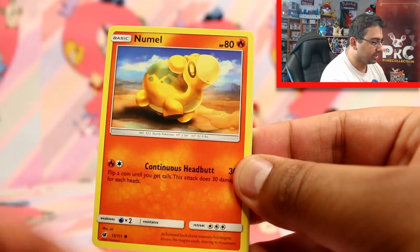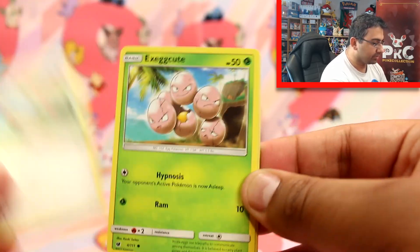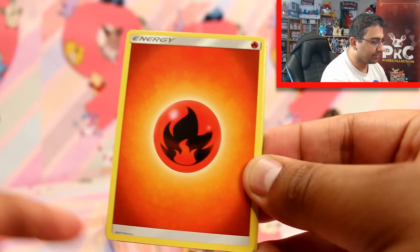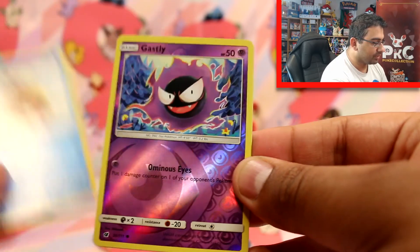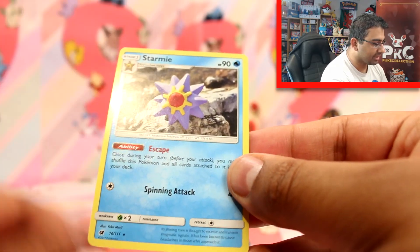Alright, so we have a Swinub, Nummel, a Mincino, Execute, a Jigglypuff, a Fire Energy, Meltank, Peking Red Card, Pardoswine, a Ghastly Reverse, and a Stami.